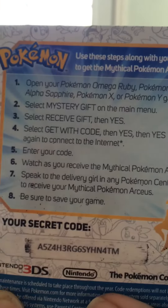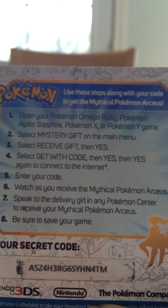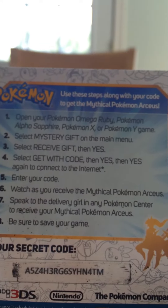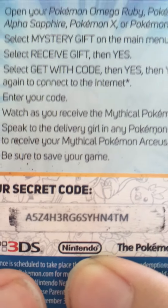It has instructions right here on how to do it: open your game, select Mystery Gift on the main menu, select Receive Gift and then yes, click Get With Code, then yes, and then yes again to connect to the internet. Enter the code, which is right there — you can pause the video if you need to read it.